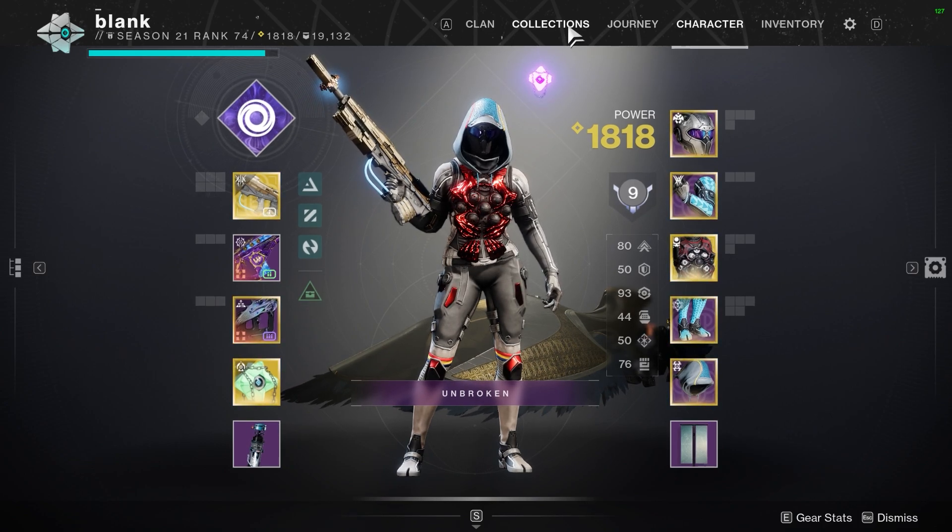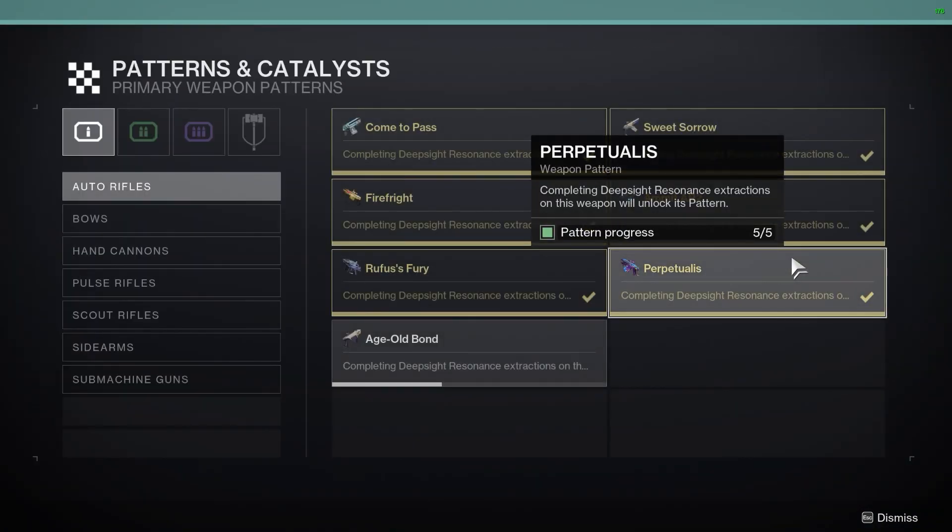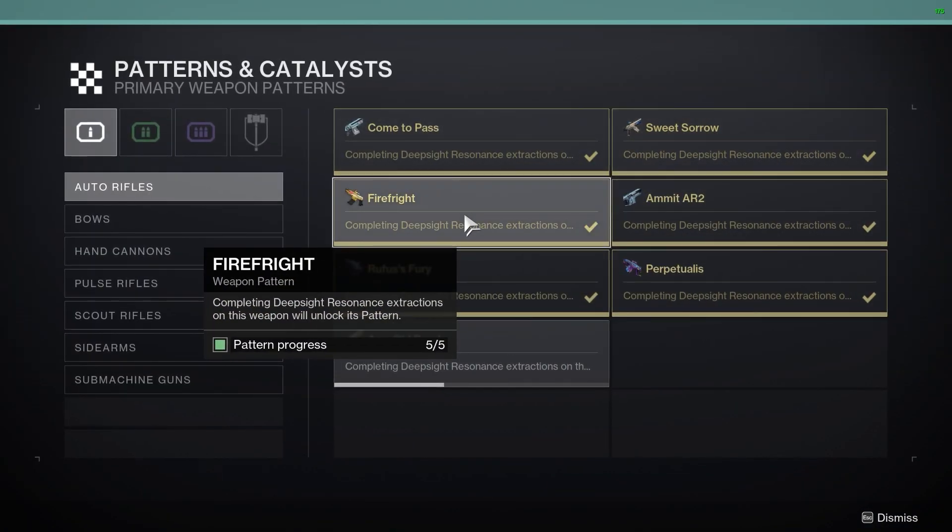Now what I would do for usage is go over to your collections, go over to your patterns, and then say like the Fire Fright here — you missed out on one of the patterns because you just didn't like that Season. And then you have one laying in your vault you could use it on, or if Banshee ends up selling one, then you could focus it.